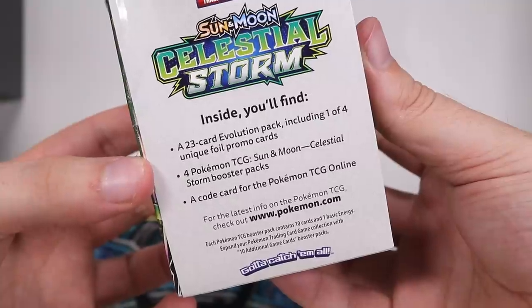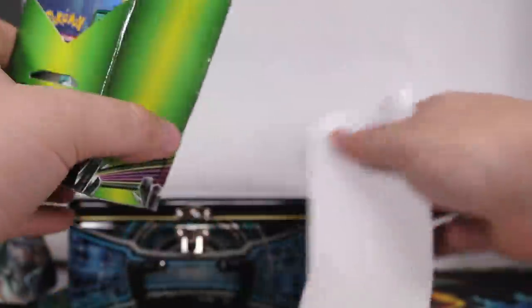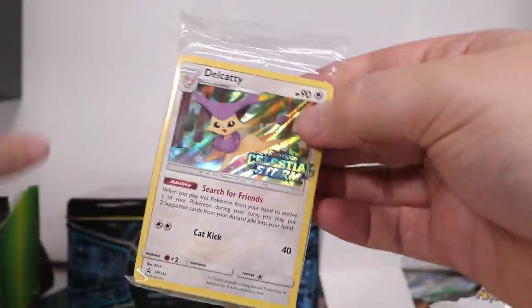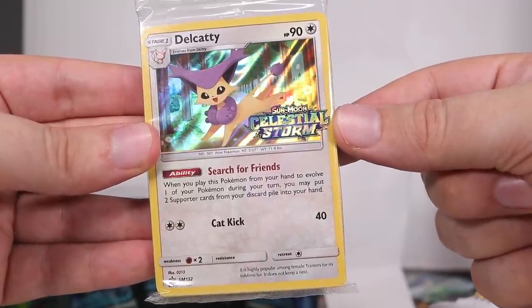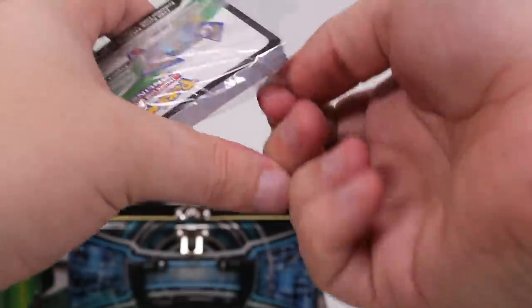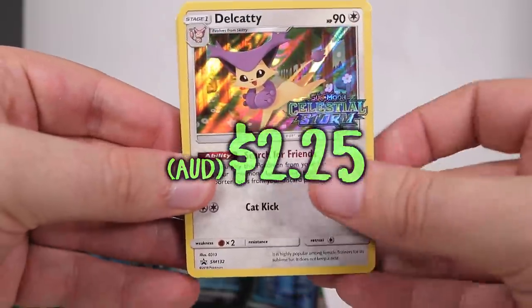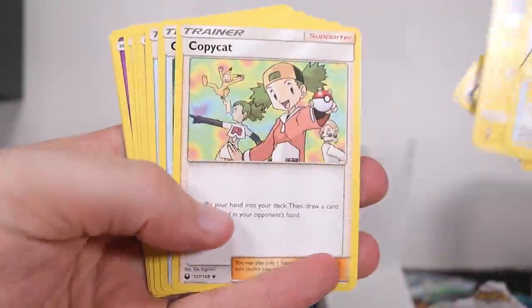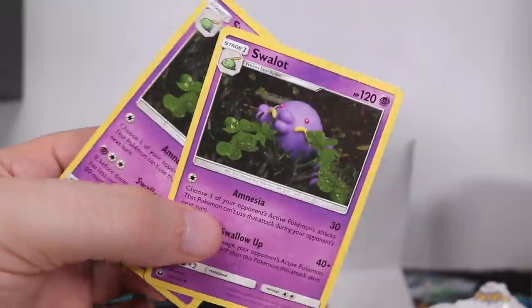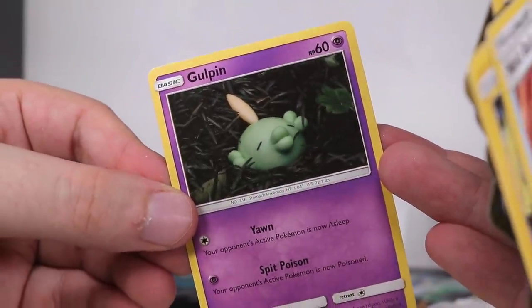We get a 23-card evolution pack, four booster packs, and a code to give away. That's where they've been putting these little set stamps — the promo cards that come in what I assume is a pre-release mini box. Here's the code for you guys, and here is the Delcatty promo. Then we're just going to have a bunch of garbage — a bunch of old cards.